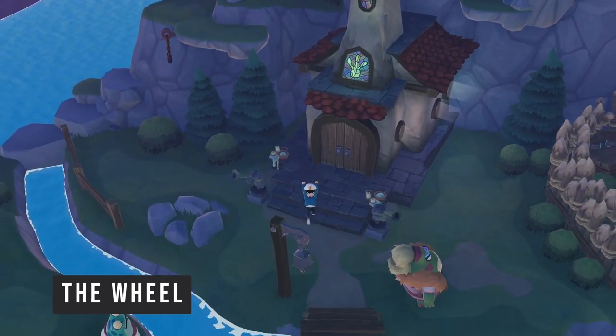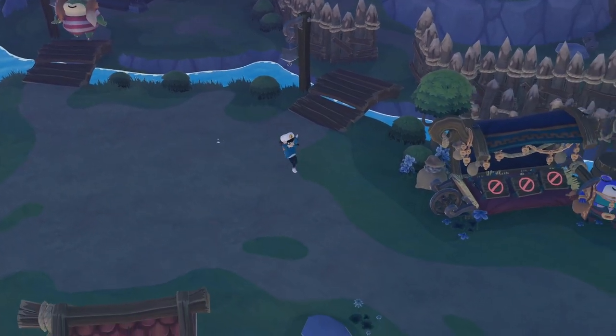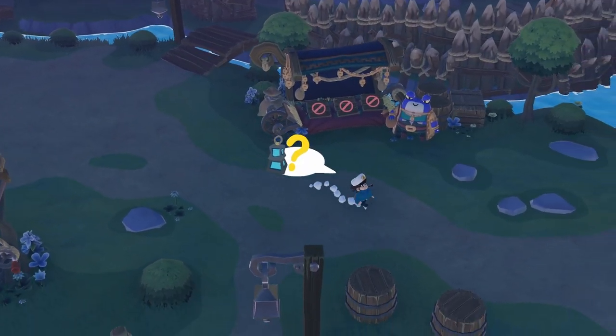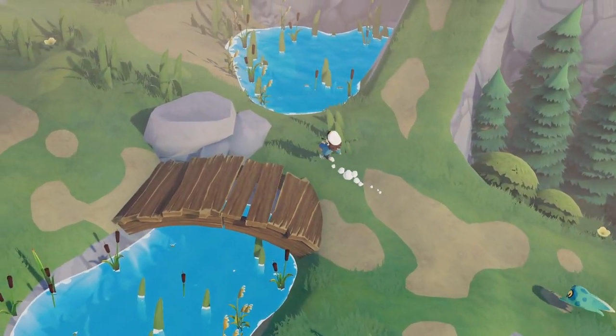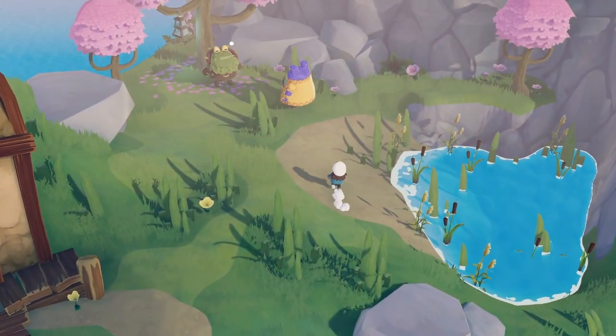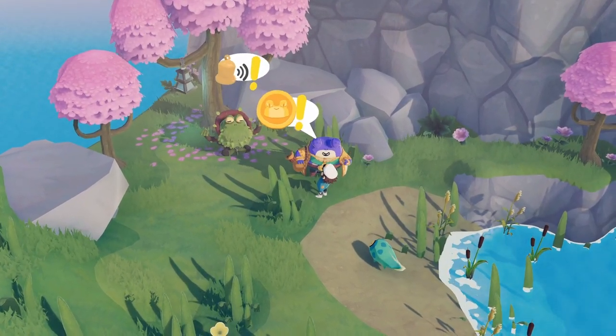Now the wheel is going to be the hardest one to get in my opinion. You are going to get it from the merchant but once again he expects something in return. The merchant will only give it to you if you give him the lantern from the hermit. The hermit is about halfway up the hill, right behind the town, and he will basically want you to do two things for him, each on a separate day.